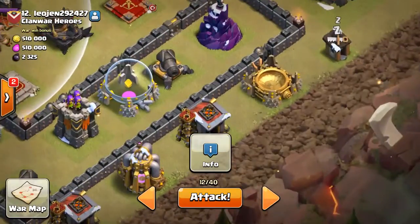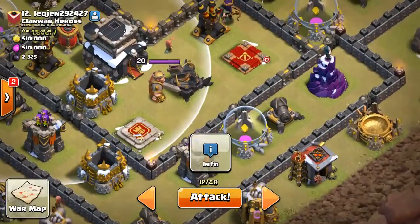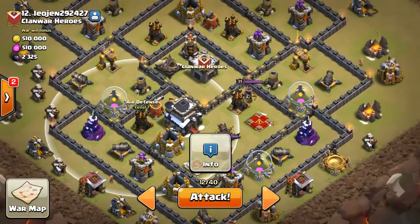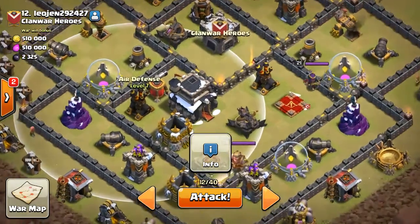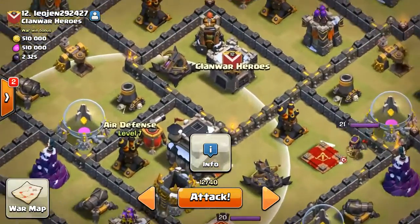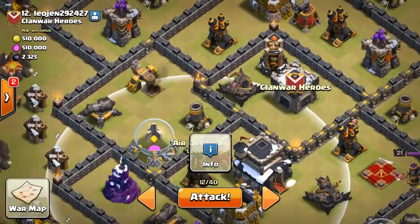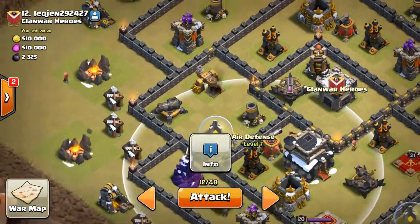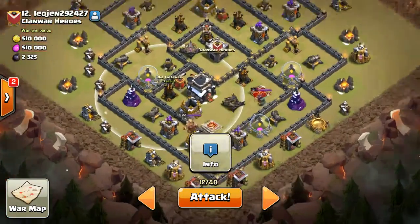P.E.K.K.A.s will come in over here and they should smash right through the wall along with the rage, then work themselves into the hero core and deal with the CC. My king, my queen, bowlers — all that will deal with the heroes and get into the core. I'm thinking they might stray off over here, so I'll start deploying my hogs to the left to help them out. Let's go ahead and get this started.